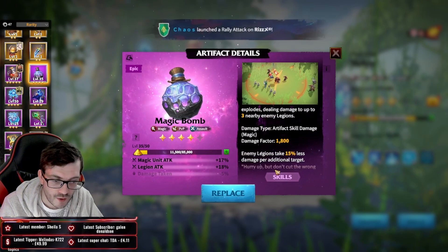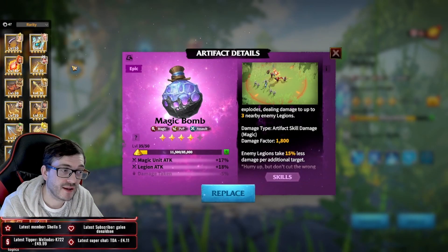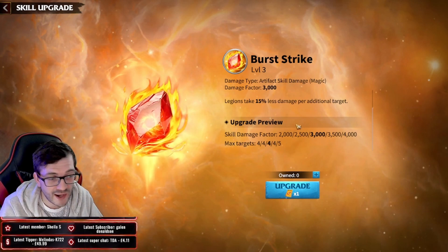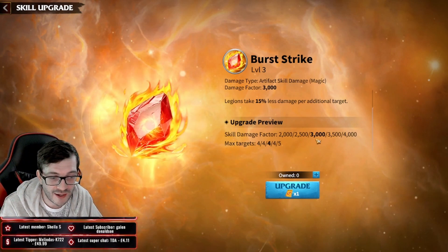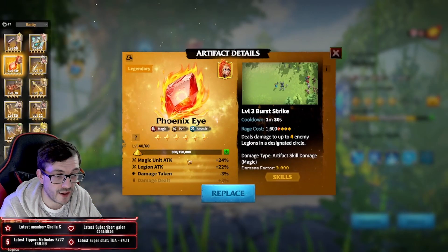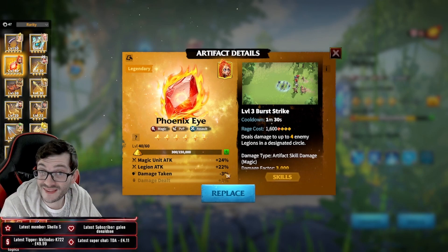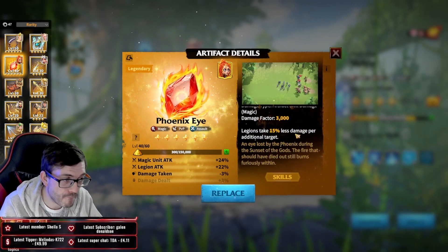The Magic Bomb skill factor is 1800 when maxed out. For mage-specific artifacts, Phoenix Eye is the go-to - mine is level three. At level three you're doing 3000 damage with at least three percent damage reduction. At six stars you get an additional three percent damage, so you're getting more stats than a max Time Bomb, which is why I'd replace Time Bomb at Phoenix Eye level three. It's one of the best early game AoE options.